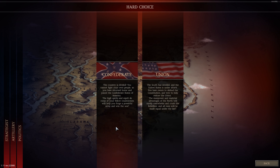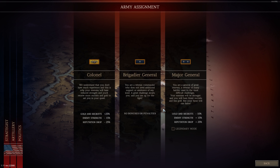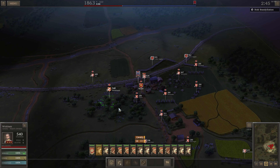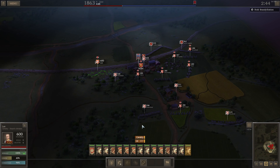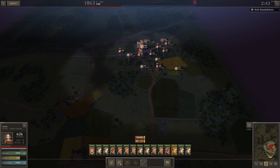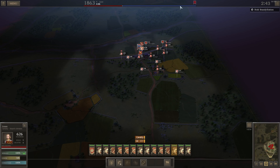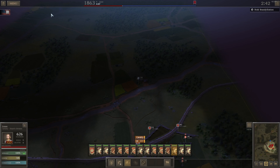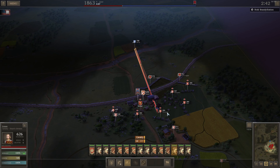In other strategy games you usually play as like the so-called spirit of the nation, like the Europa Universalis series or Hearts of Iron 4, or even games like Command and Conquer, where you don't really play as an actual person, or if you do you're sort of just a nameless protagonist. This game has you play as a West Point graduate who served in the Mexican-American War, who then chose to either stay in the army, start a business, or go into politics. All of your background choices affect your starting stats, which I think is pretty interesting and cool.